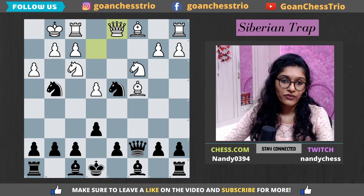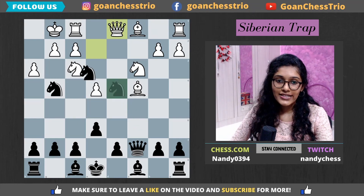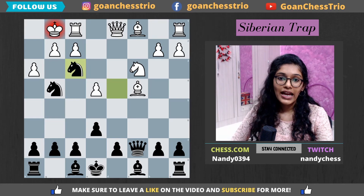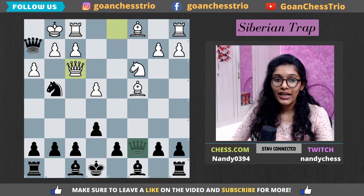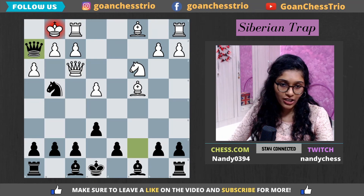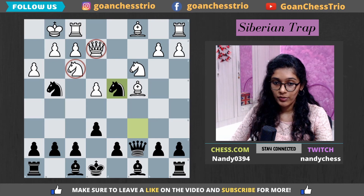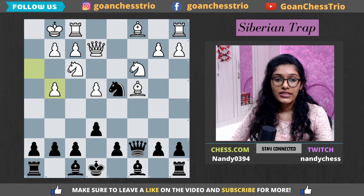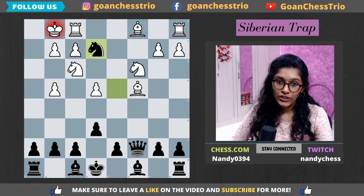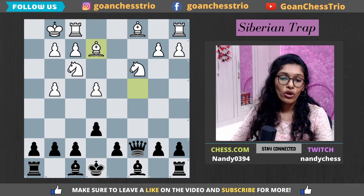So black needs to get rid of the f3 knight — and that was the idea when he played knight d4. Knight takes f3 check, and whether white captures with gxf3 or queen takes f3 doesn't really matter. After queen takes f3, black replies queen h2 — checkmate again. If white doesn't want to get checkmated, he would have to give up his queen, for example hxg4 taking the knight, and black has a huge material advantage and should comfortably convert this into a win.